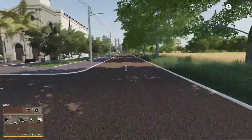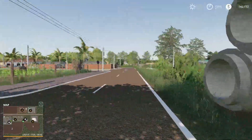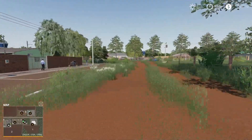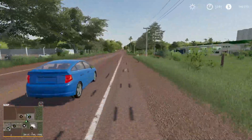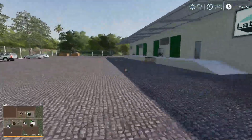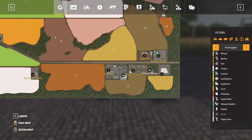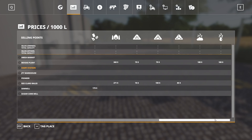Heading further up this road, there's a nice church and some cement culvert pipes. There's our animal dealer right there. Continuing this way takes us down to another sell point — this is going to be the milk factory. Here we are at the dairy station, which takes just milk.